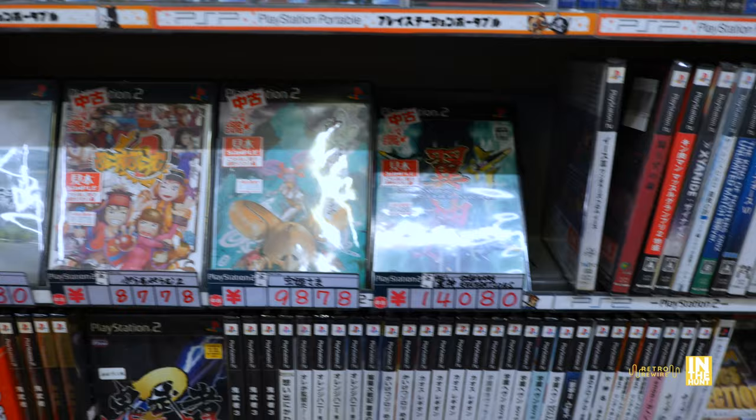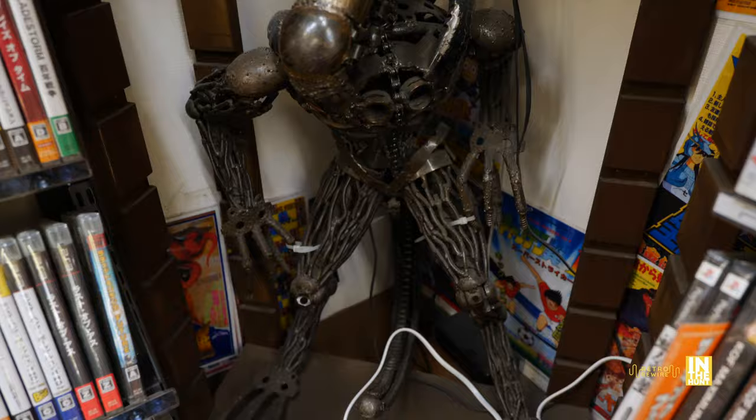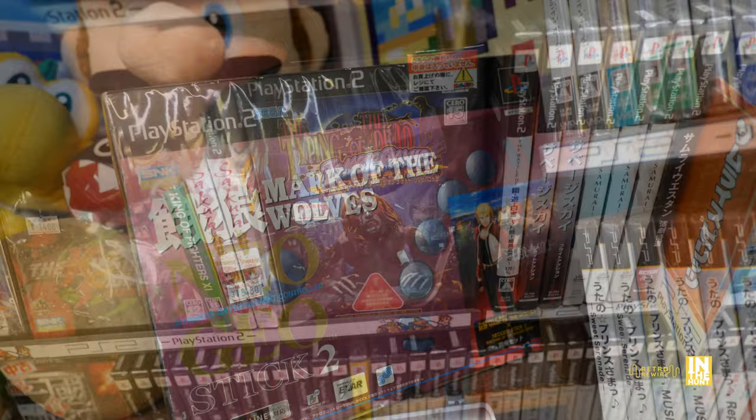Some stuff was actually new to me. There we have Mushihime-sama, the Bug Princess, and then we have the Capcom Classics Collection. None of this stuff is particularly new, but here we have Castlevania — I believe this is Lament of Innocence. And then we have this metal Xenomorph. That thing is freaking cool. Up above we have Mark of the Wolves for the PS2 with the Neo Geo Stick 2.